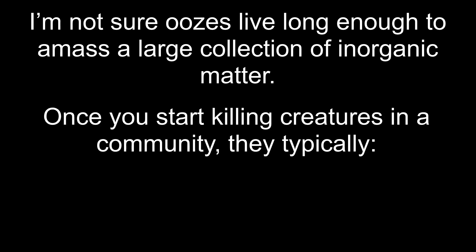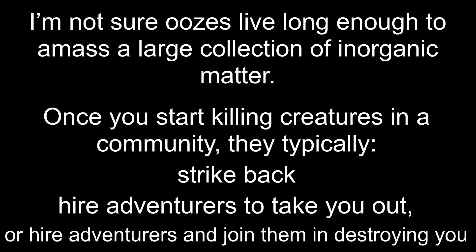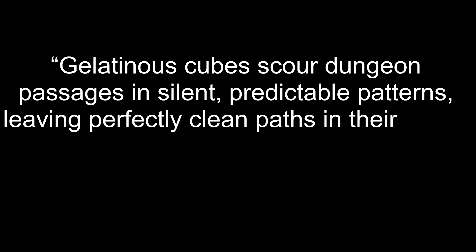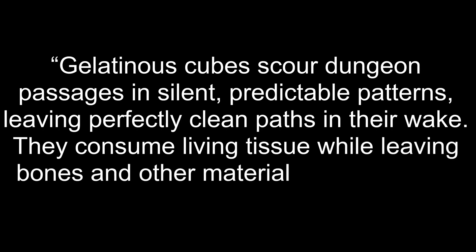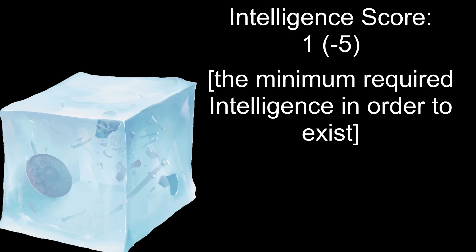Once you start killing creatures in a community, they typically strike back — hire adventurers to take you out, or join them in destroying you. Gelatinous Cubes scour dungeon passages in silent, predictable patterns leaving perfectly clean paths in their wake. They consume living tissue while leaving bones and other materials undissolved. A creature with an intelligence score of one is not going to move in predictable patterns.